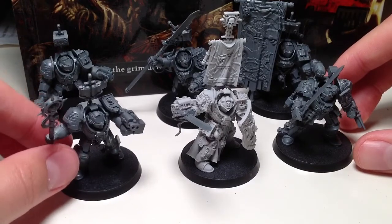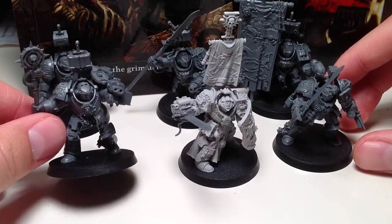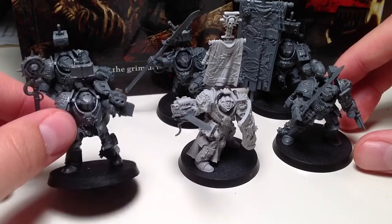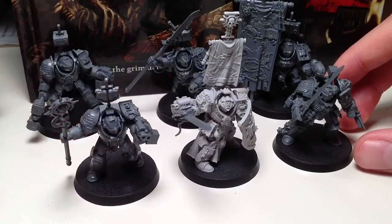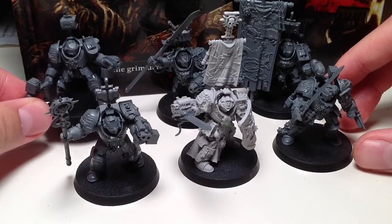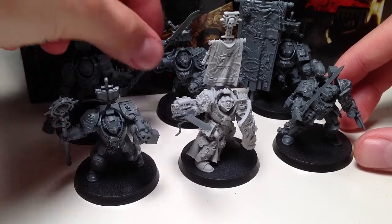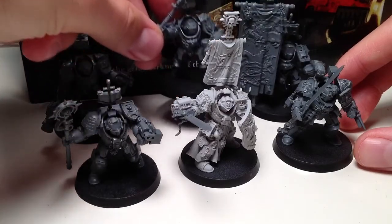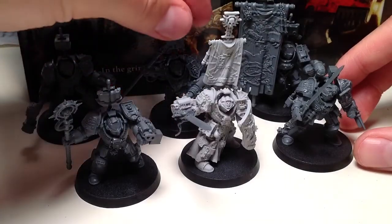Give one of the guys a warding stave — since all the paladins are characters, there's a lot of cool stuff you can do with that in close combat. Give one of them a Demon Hammer, and another one with the Psy Cannon and Halberd.